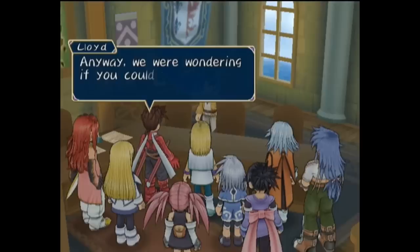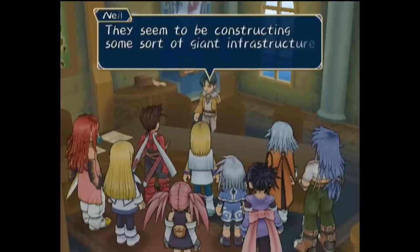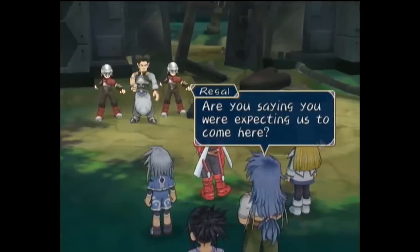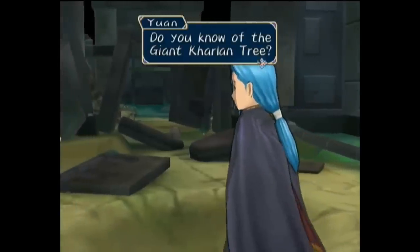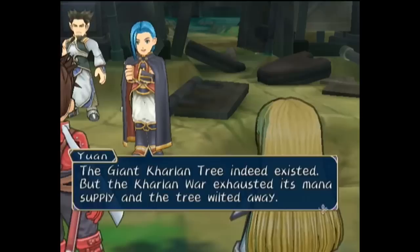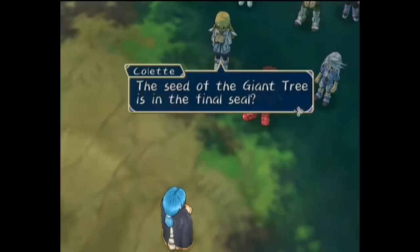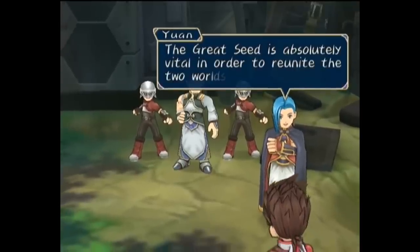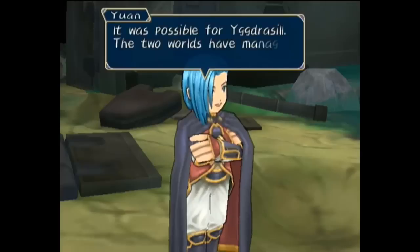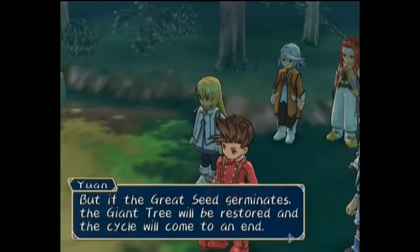Finding themselves outside Palmacosta, they visit Neil with the intent of leaving Mithos in his care, as they hear of new activity by the Desians. Visiting the nearby ranch, they find Boda and Yuan waiting for them with an offer to join forces, reminding them of the mythical Kharlan tree — the tree of life that once produced infinite mana — but the Kharlan War caused it to wilt away. Its seed remains in the Holy Ground of Kharlan in the final seal, and it's essential for their plan to reunite the worlds. After all, the two worlds were originally one until Yggrasil split it into two and forced them to fight for the mana that seeped from the Great Seed.